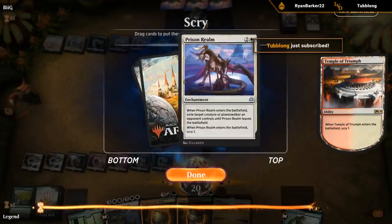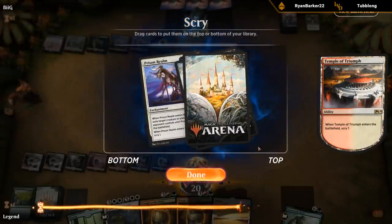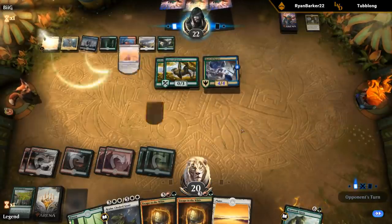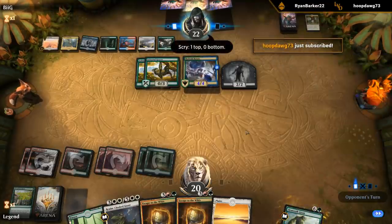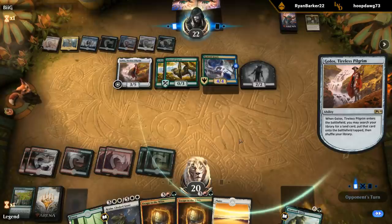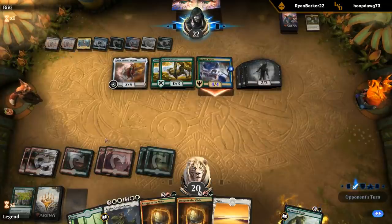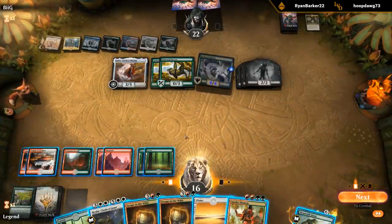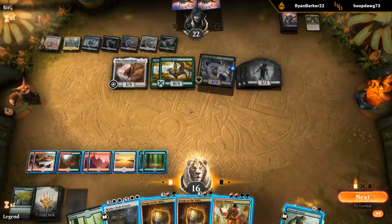If they steal a giant with Agent of Treachery I might want to exile it because then it doesn't die to the Realmcloak Giant's sweeper. I think I'm going to bottom it. Can we escape and then still wipe the board here? I think we're going to be a mana short — I think I need to Realmcloak right now. Going to have to spend my entire turn on it sadly. Can't really let my opponent activate Golos.